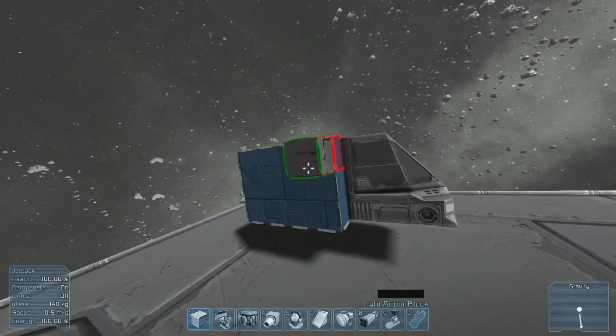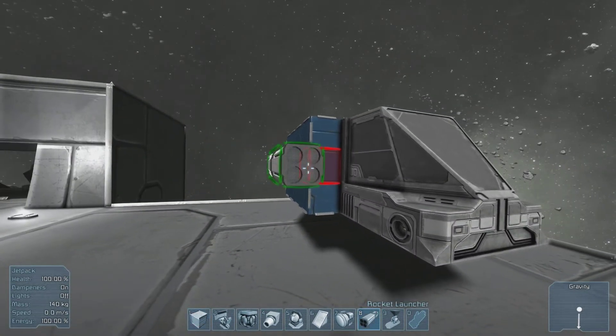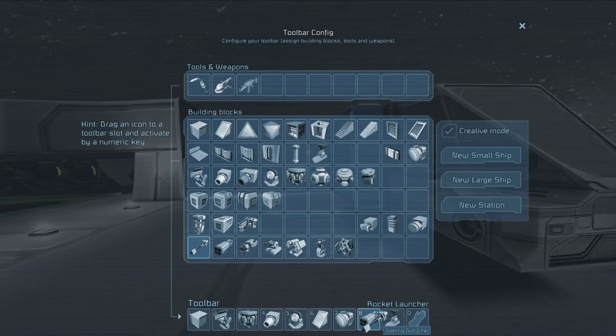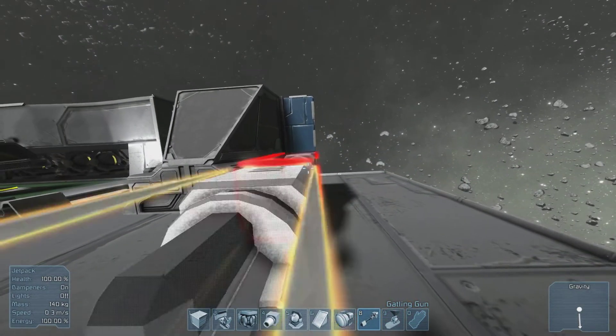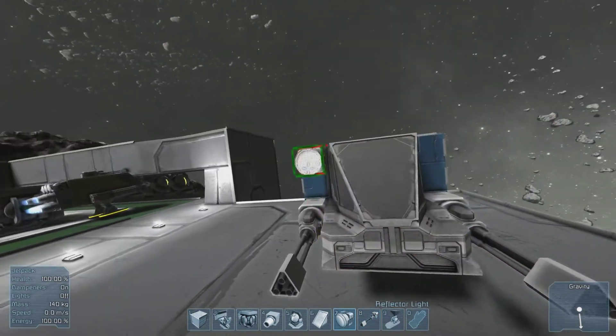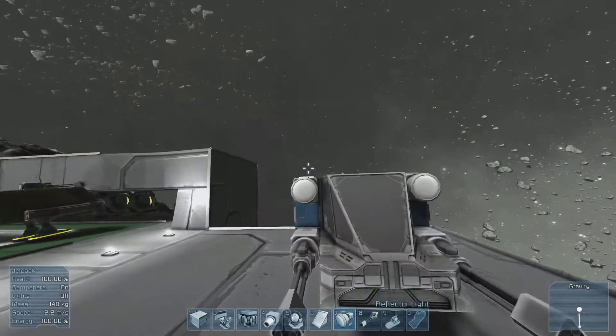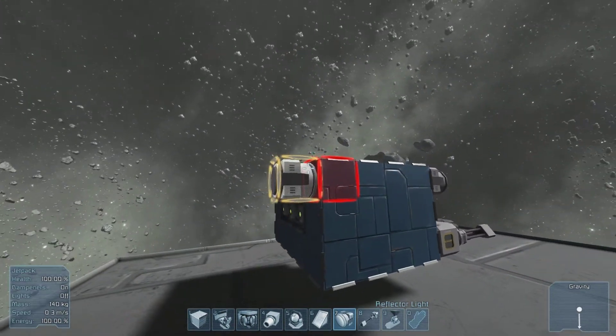So here we've got basically just a basic thing. We can add like rockets, but I want to just do Gatling guns — we'll just put those on the front, just so you can kind of see where they're shooting, like the straight-on thing. I also suggest maybe some headlights — those would be nice. And basically we've got a powered ship.